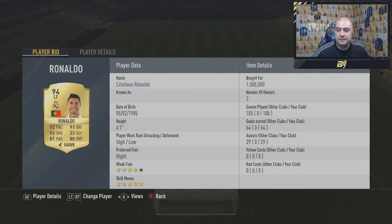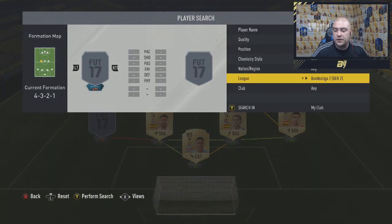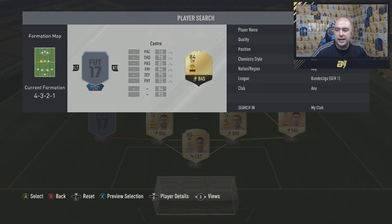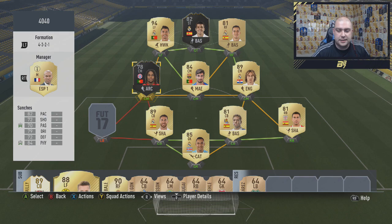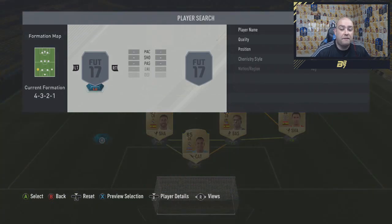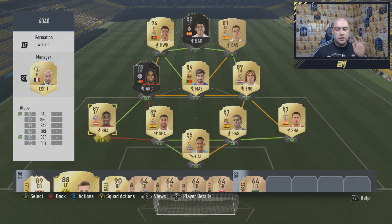I've used Ronaldo over 105 games with 64 goals and 29 assists, but I actually scored a lot more goals with him in this formation, which I'll show you in a second. The final two players move over to the Bundesliga. First is Renato Sanchez, his one-to-watch card — 82 pace, 70 passing, 84 physical — with an architect chem style. And the final player is the 87-rated Alaba jumping into the team. So this is the complete starting team.